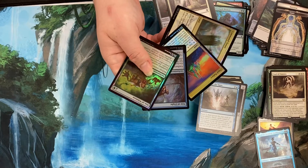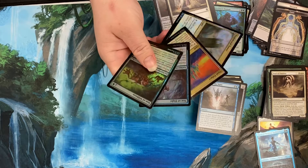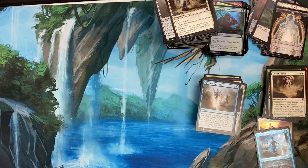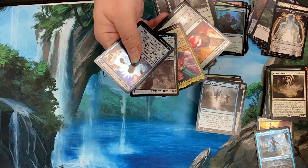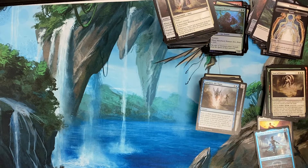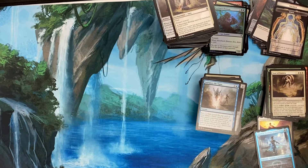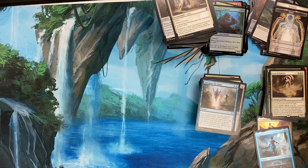For Commander, we've got your foil Command Tower, foil Opal Palace, Vows of Flight and Wildness. For the pauper players, we've got Fault in Favor foil, a Blade Griff Prototype, Arkham Weaver, and a Fire Diamond foil. Foil Arcane Signet, and a Kedis Emberclaw Familiar. Remember guys, these are going to be available on our website.